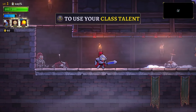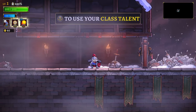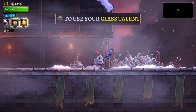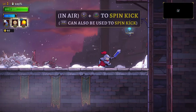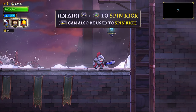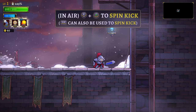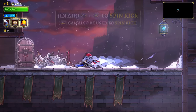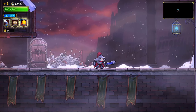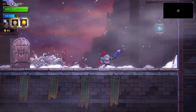Why? Oh, to use your class talent — oops, I should have tried that. Respawn him, give him back. In air, oh no that looks complicated — L down plus A to spin kick. Left button can also be used to spin kick. That's zoom. I don't think my buttons are set up the same, but I do like the zoom.